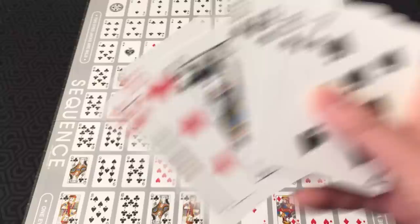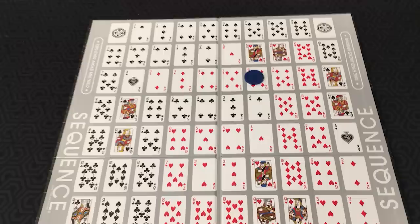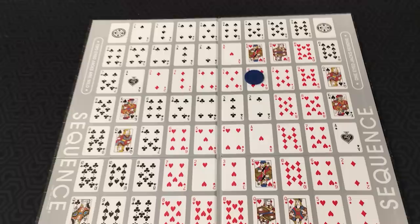Each player gets a certain number of cards in their hand. In a two-player game, it's seven cards each. On your turn, what you do is you play a card and put a chip on the corresponding card on the board. So let's put a blue chip on the Six of Diamonds.